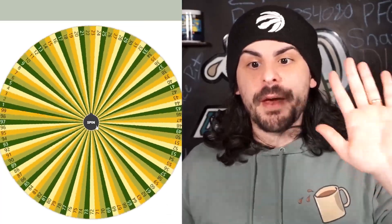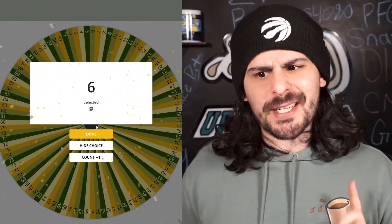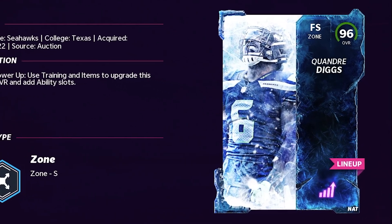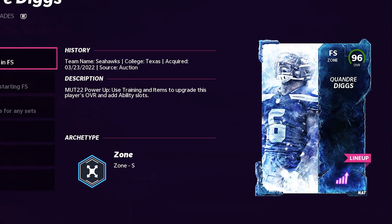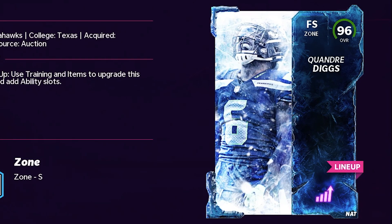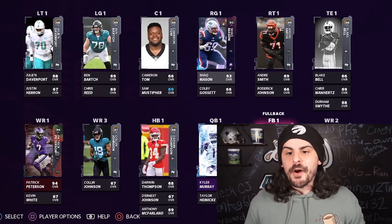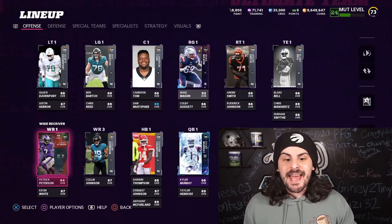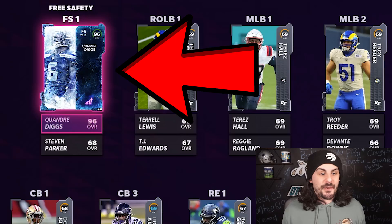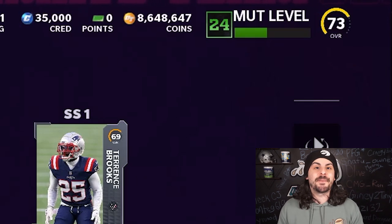This is going to be our 5th pick — jersey number 6. We are going with Cor'Dale Diggs of the Seattle Seahawks. He's got jersey number 6 at the top. He had jersey number 37, but if you power him up, he gets his new number at number 6, which is solid. He is going to be a 96 on our team. With 5 jerseys picked, we've upgraded Kyler Murray, Shaq Mason, and Patrick Peterson on offense, and Diggs and Max Crosby on defense. We're currently at a 73 overall with 5 more jersey numbers to add.